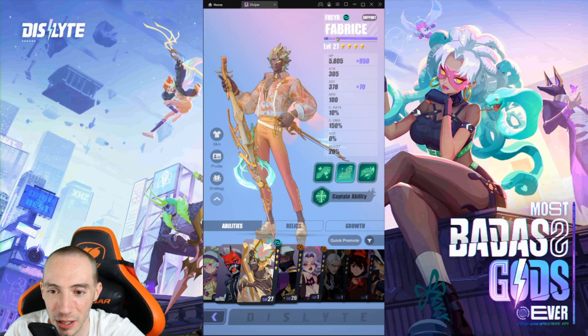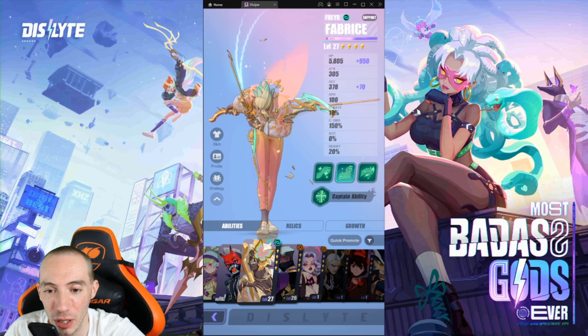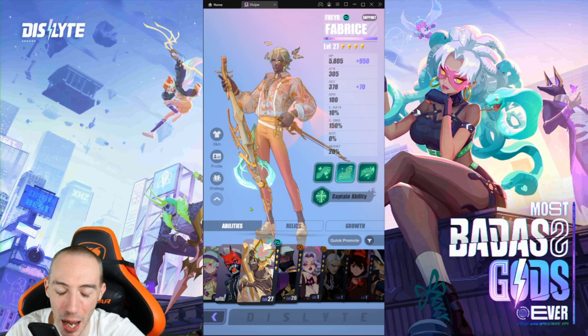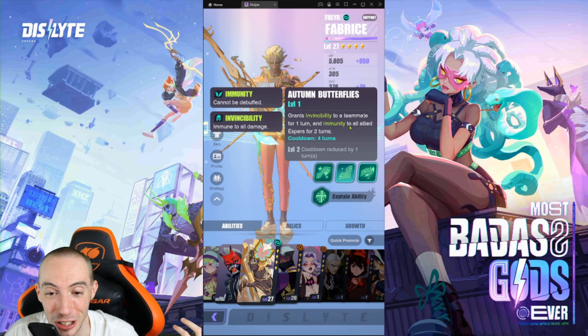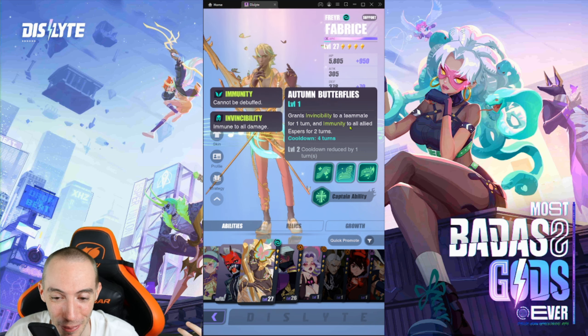Finally we have Fabrice — this is one of the espers you need to actually fusion summon, and the game walks you through how to do it. He is not a big healer — he has a little bit of healing — but he's more about invincibility and immunity, which is what makes him really, really strong.